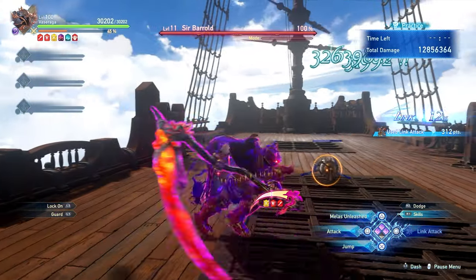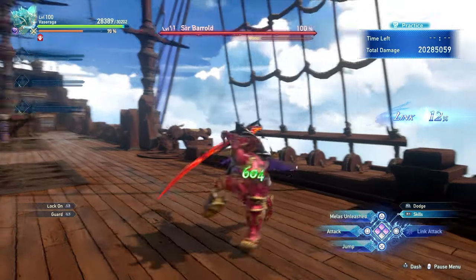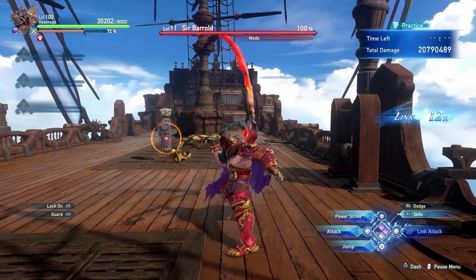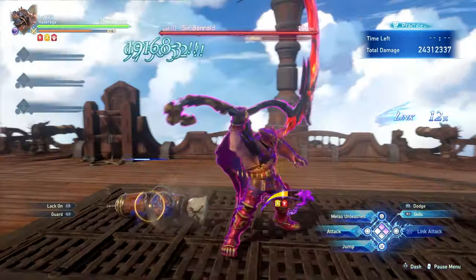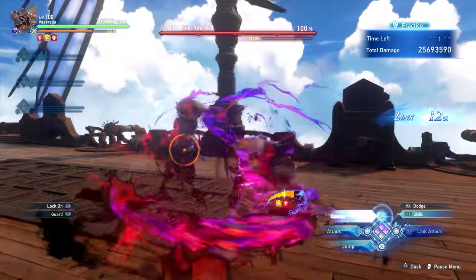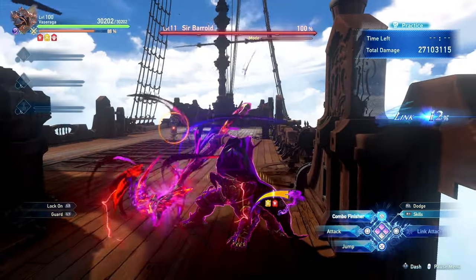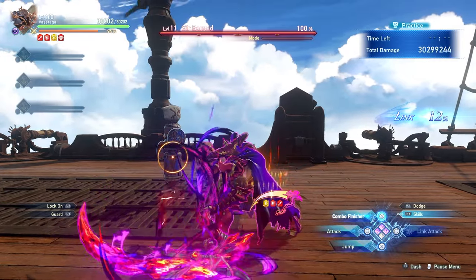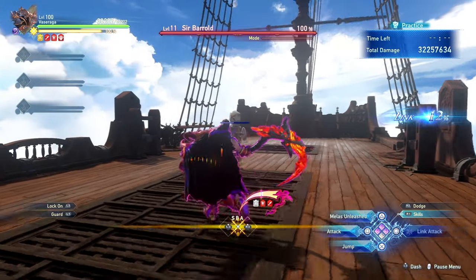There are a couple of very important things you can do with Vaziraga to maximize his damage output. A cool trick I didn't know when I made my first Vaziraga guide: if your Battalion Sphere — the gap closer — is on cooldown, you can do a light attack and follow it up with a charged heavy to have a gap closer, then follow that up with a combo finisher. The trick is that if you dodge after finishing that combo finisher, you can keep charging these infinitely. These gap closers cover a lot of range and also deal tons of damage.